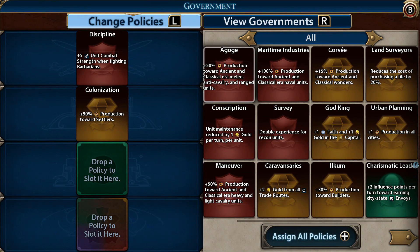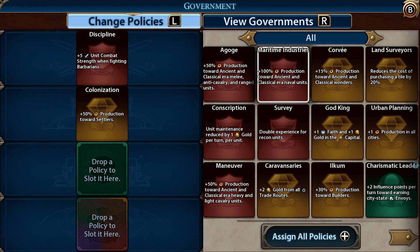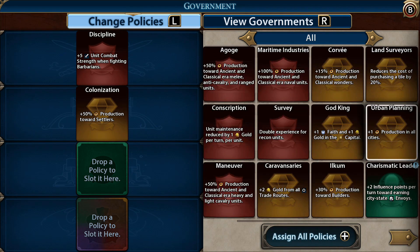Now that we've unlocked the second government type we have more policy slots available. You can only put certain policy types in each slot - military in military slots, economic in economic slots, diplomatic in diplomatic slots. The wild card is different - you can put anything in there. We'll keep the barbarian policy for now since we're fighting barbarians, and I'll keep the settler policy in too since I still want to build a couple more settlers.